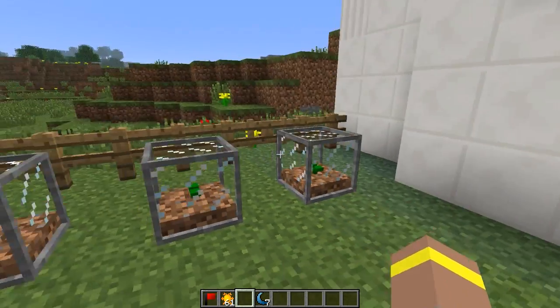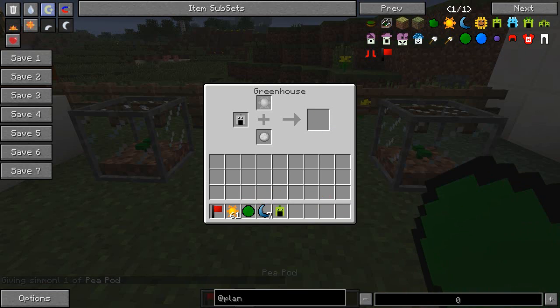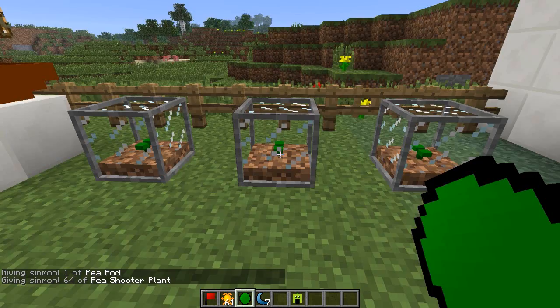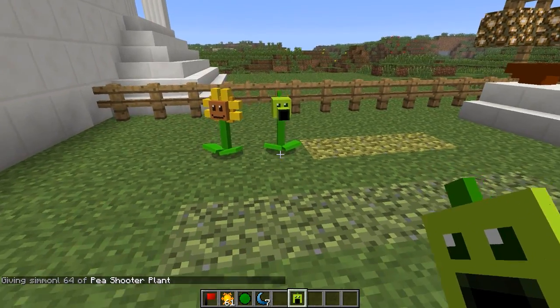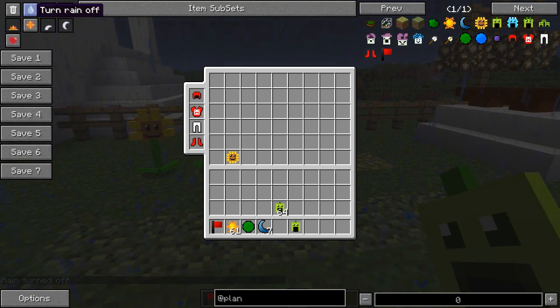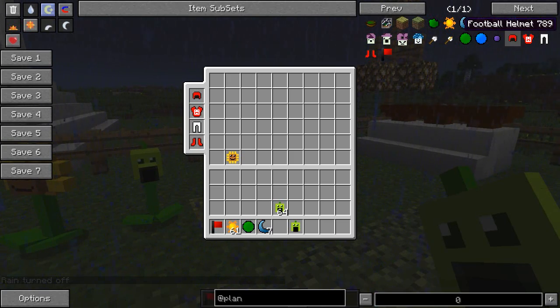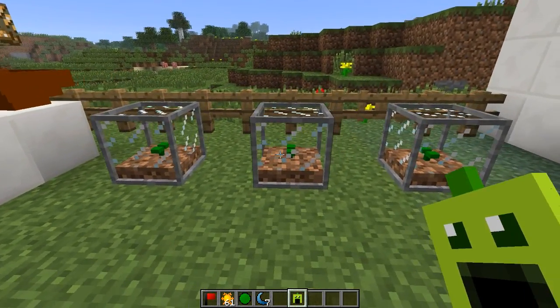Once you have a Pea Shooter, everything can be upgraded, which is the core idea of the Greenhouse system. There are different grades: the regular Pea Shooter, the Repeater plant which shoots two peas, the Three-Peater which shoots three, and the Snow Pea plant which actually slows enemies — that's a different type of plant.